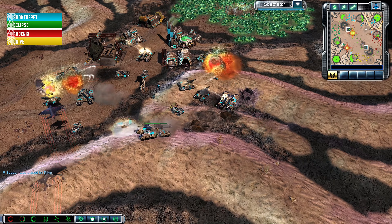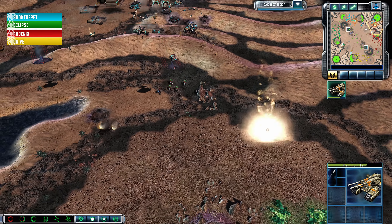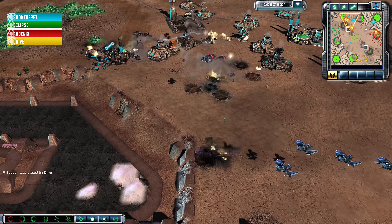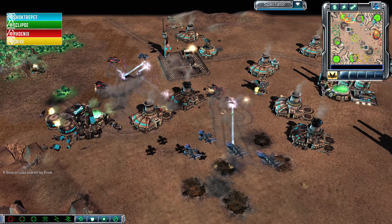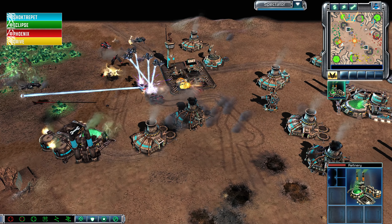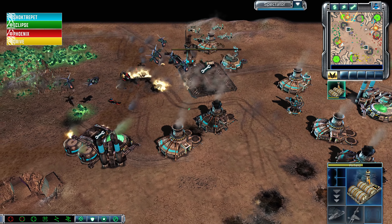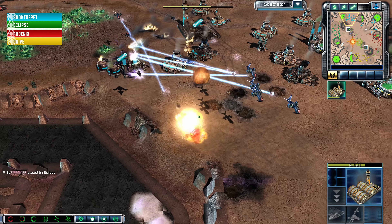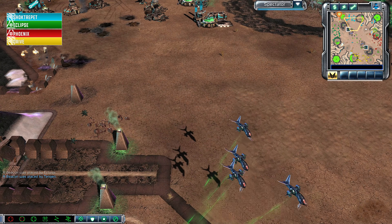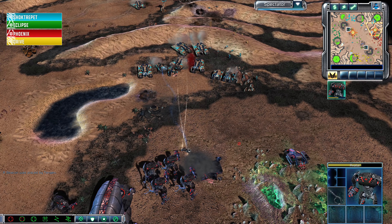Pitbulls are definitely a worthy inclusion into this army as these Vertigo bombs keep falling. Another wave of Phoenix's forces comes through — a little haphazard and disjointed, these attacks trying to do some damage into the somewhat unprotected region of Shocktrepit's base, but he's just not finding the damage. A Firehawk comes through for Drive but it won't be enough. The Obelisk gets targeted down.